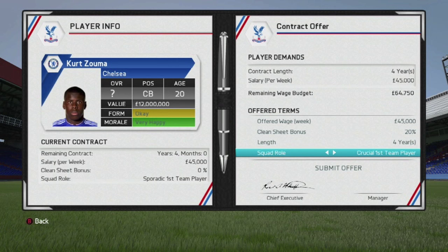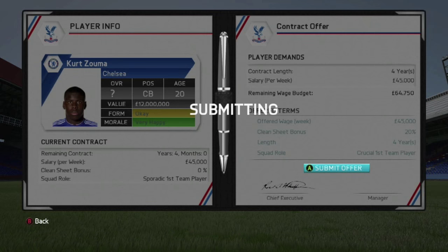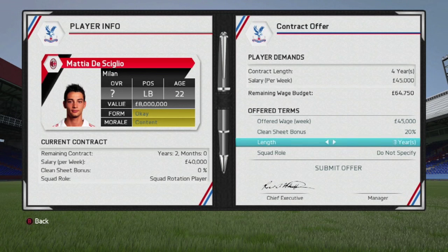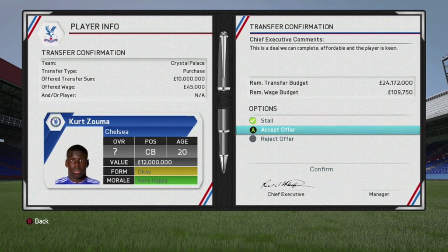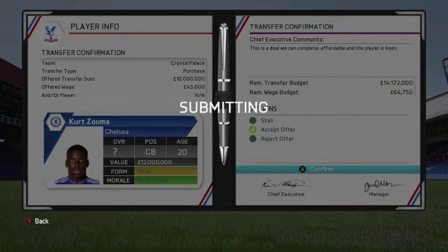The other centre-back target was Kurt Zouma. He came back saying he'd join if he had a more important role at the club. We offered him important first-team status, but he wants to be a crucial first-team player, so we made that happen. Our 7 million bid for Di Silio as a left-back was accepted at 45 grand a week — very young but very experienced at a high level. And Kurt Zouma agreed to join. He's just 20 years old — a completely new centre-back partnership of Eric Dyer and Kurt Zouma, who will be the two starters on opening day of the Premier League season.